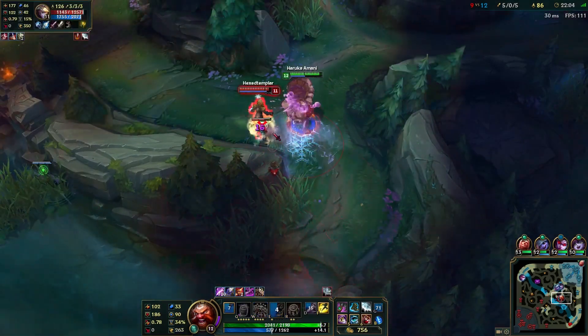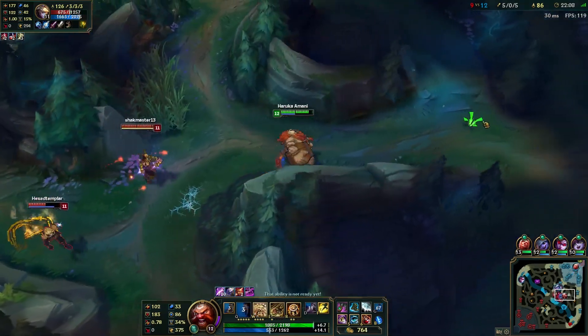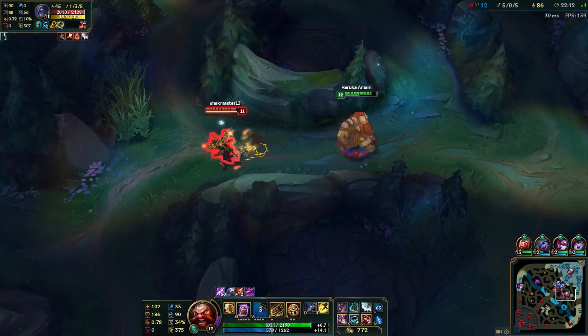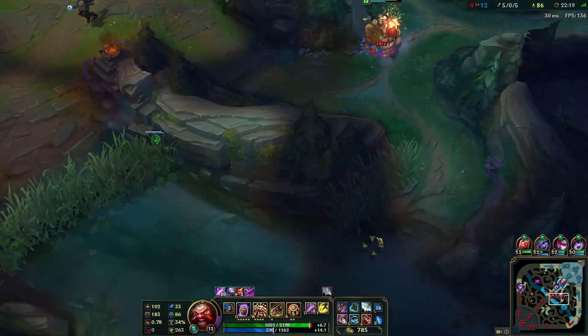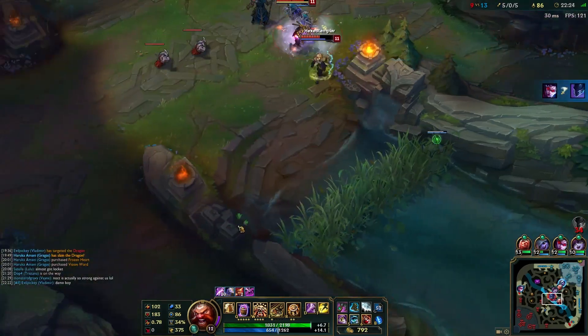You're messing with the wrong Gragas — I'm fed, you forgot that. I'll fight you too, I don't give a hoot. Where are they? One-for-one on that Nocturne — that's big for us, taking him off the map.